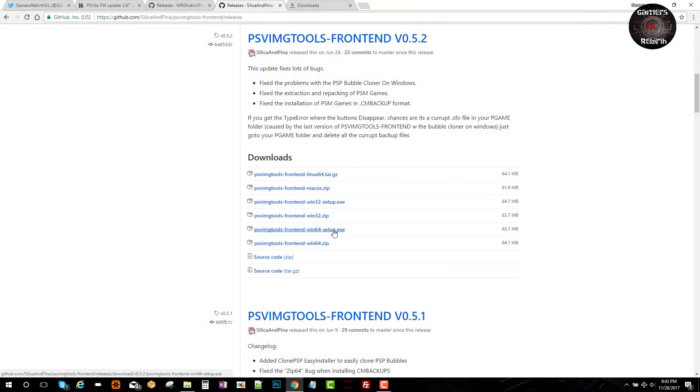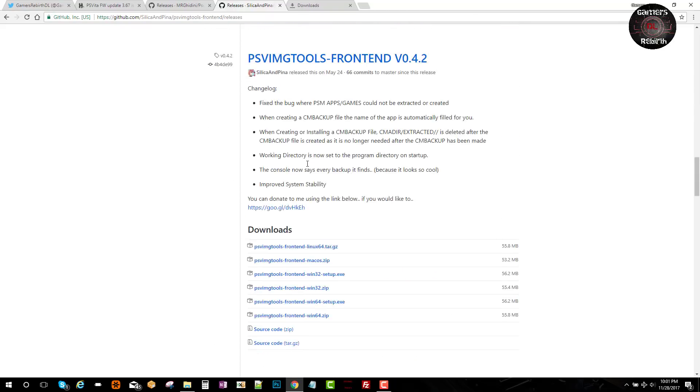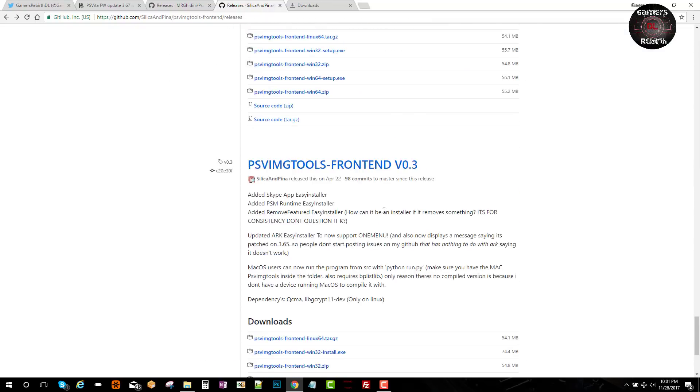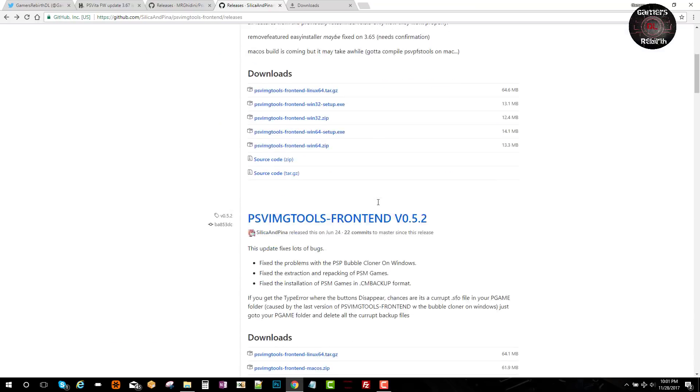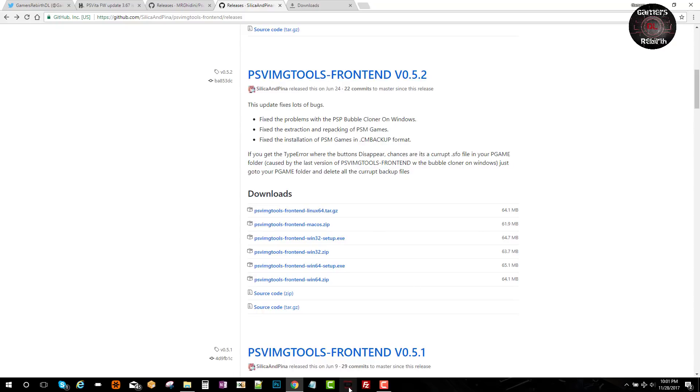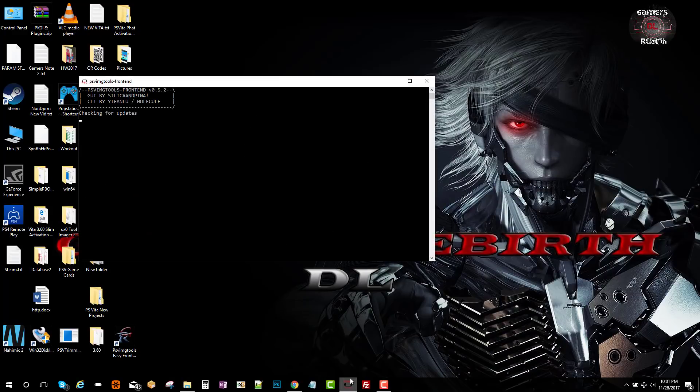Now we'll get the program that will help us install this — thanks to Silica and Pina: PSV Image Tools front end. I'll be using version 5.2. I tried the newest version but it was not working, so version 5.2 is recommended. If it doesn't work, try a previous version. He has different versions available — it's worth trying. The 5.2 worked for me, so from 5.2 and below, those will help you install VHBL.